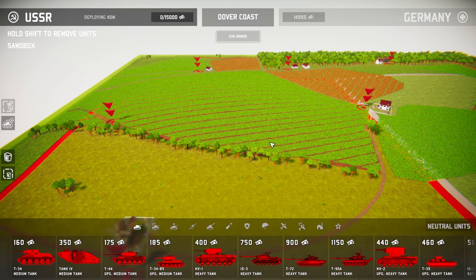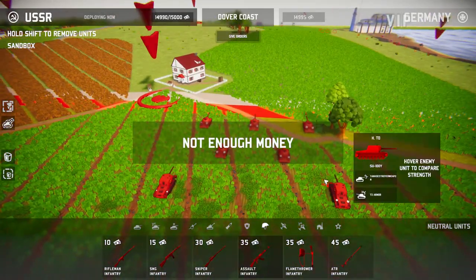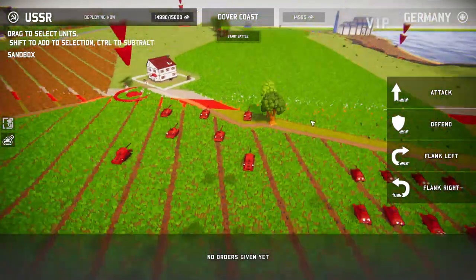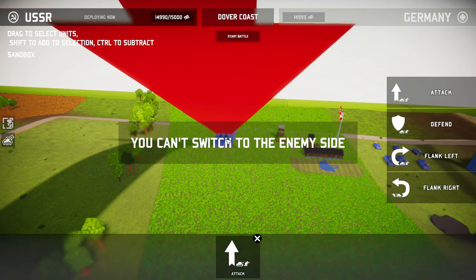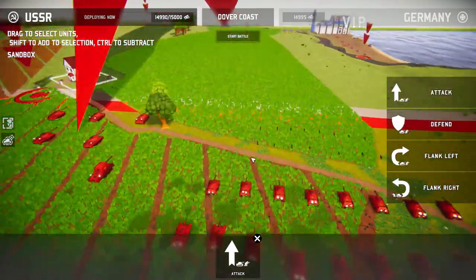Be sure to hit that like button and subscribe if you haven't already. All right gamers, here's our setup. I've got really heavy tanks over here and we're going to give them orders. IS-3s as well as some of the most powerful Soviet anti-tank vehicles. We've got tank destroyers. They are all going to go for the P-1000 Ratte — that is their only mission.